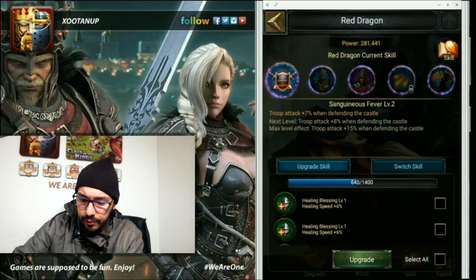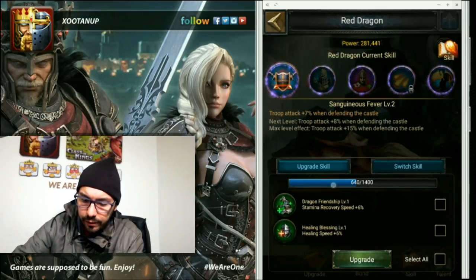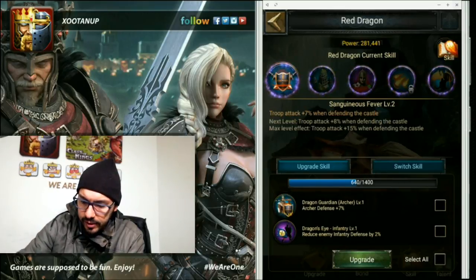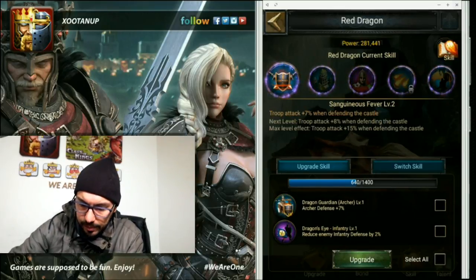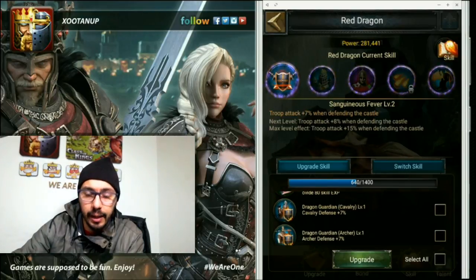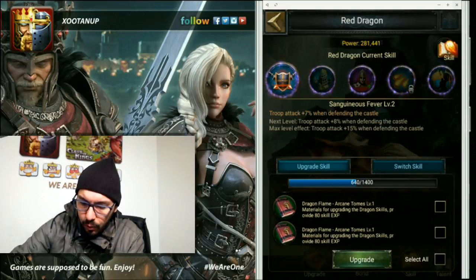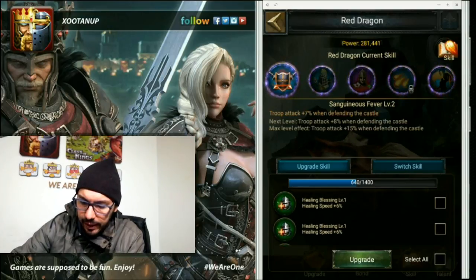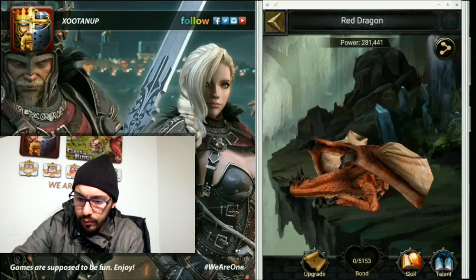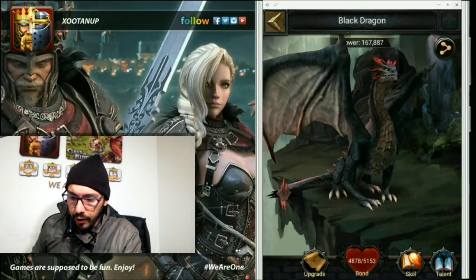Another tip: save at least one of each type of dragon flame you earn to trade if needed. As you can see I'm keeping one of each type and only upgrading the spare ones. In this case I have lots of healing blessings so I will use them to upgrade some skills. So red dragon is for defense.